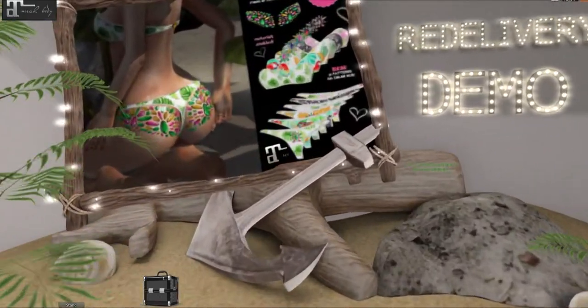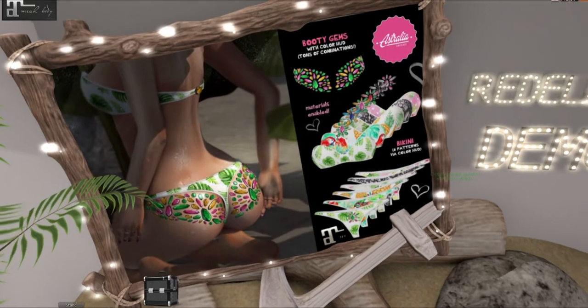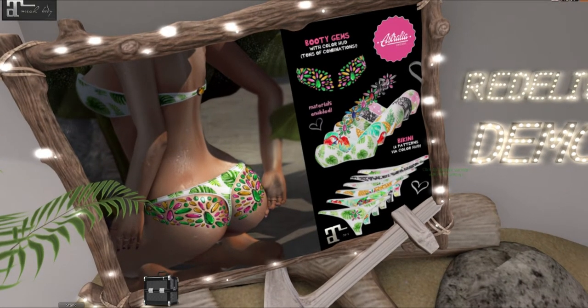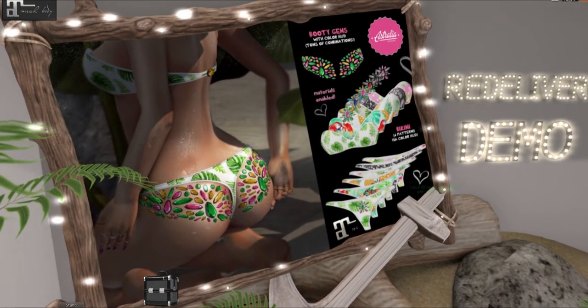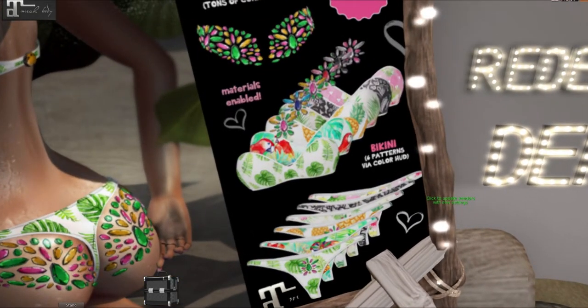We have Australia and we have some bikinis with butt gems — booty gems! Materials enabled with a bikini bottom and top. I like the parrot — that's cute.